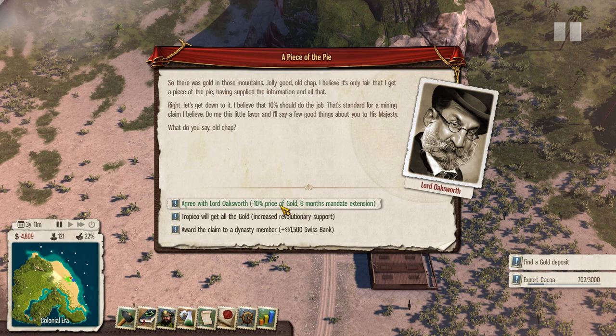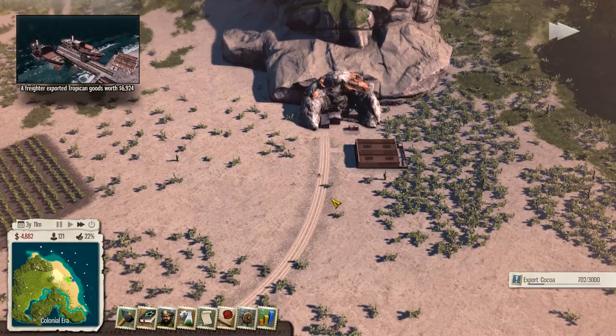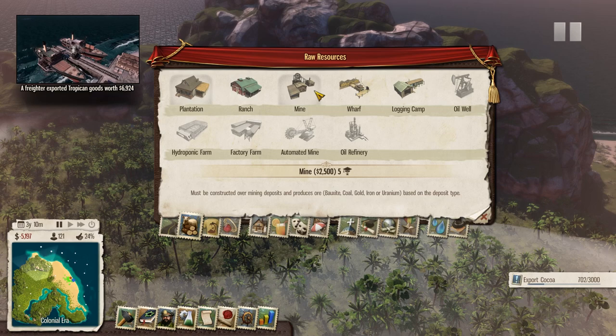There are more gold in those mountains. I believe it's only fair that I get a piece of the pie. Options: Tropico will get all the gold with increased military support, or revolutionary support, or 10% price of gold. We're worried a little bit about mandate here now, because we're not getting anywhere near where we want to. Let's go for revolutionary support - go big or go home. So where are you? You're here - are you gold? Okay, we need to get a mine in you then, because you are super good for us.